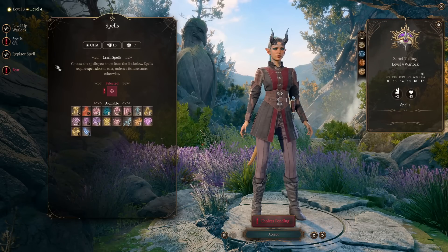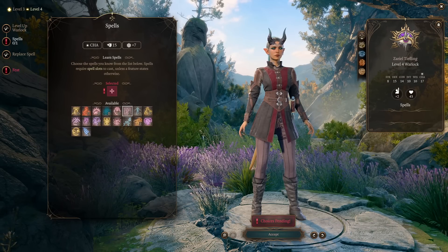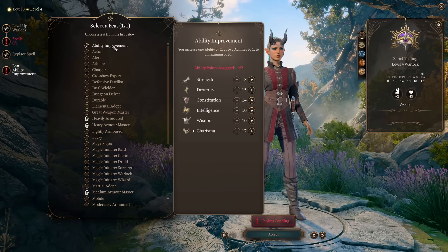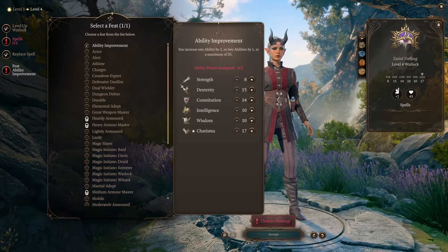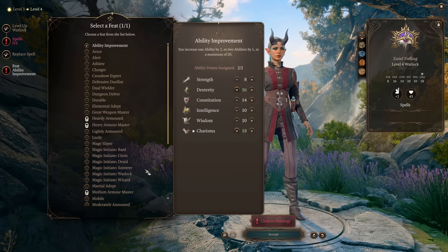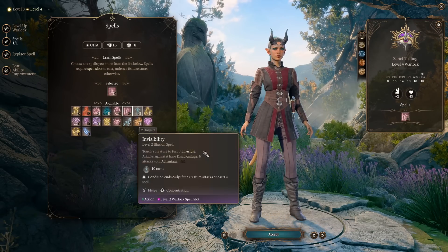At level 4, Warlock gets access to more spells, and most importantly you will get a Feat. For our first feat, we take Ability Score Improvement, rounding up our Dexterity and Charisma. For our spell, we choose Hold Person to disable humanoids.